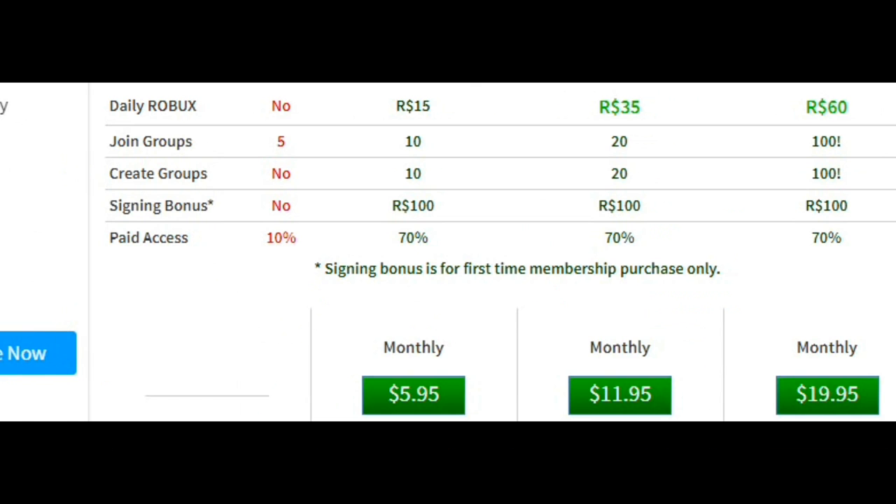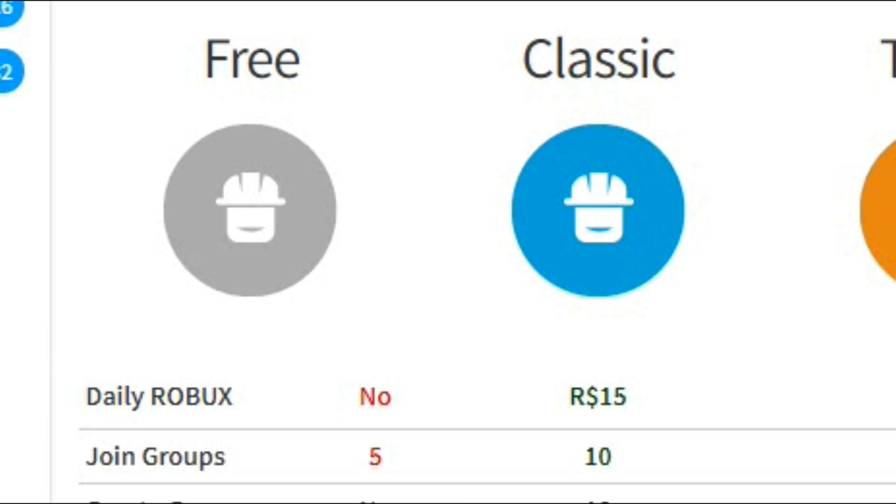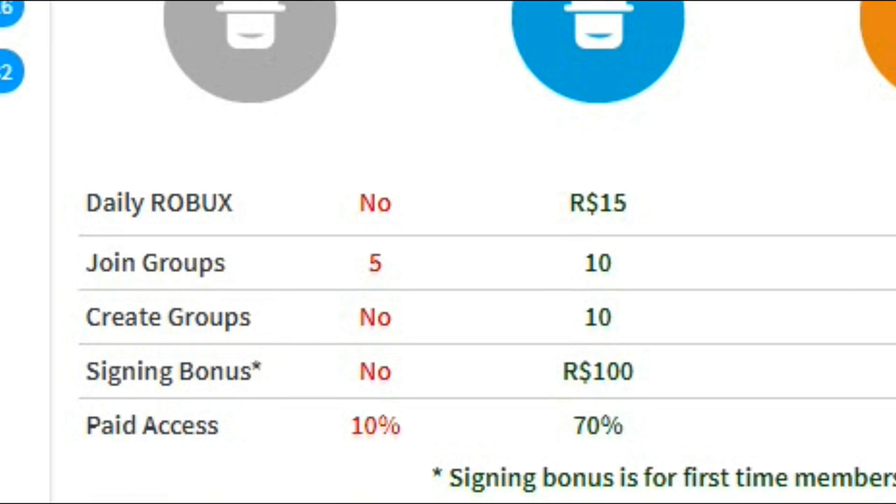The first one is Classic. In Classic you get 15 Robux a day, which is 105 Robux a week. In a month, Classic gives you about 450 Robux — that's only 550 Robux away from 1000. The second option in Upgrade is Turbo.